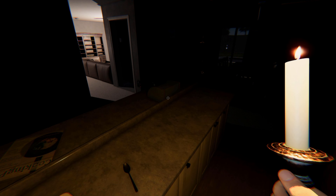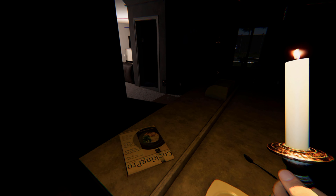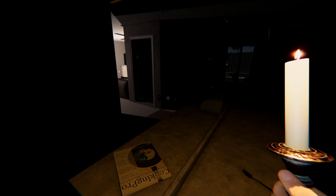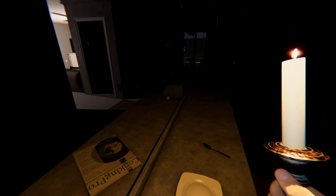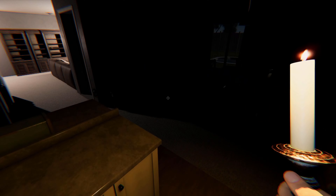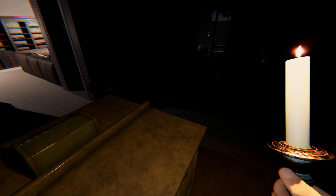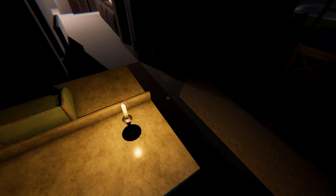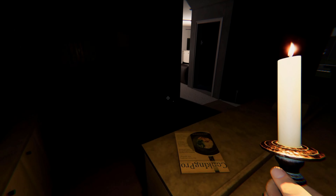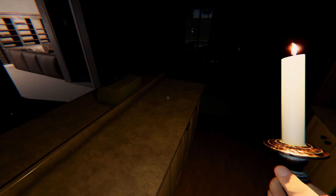If you have an idea of the ghost type — like I think this is a shade — if that theory is correct it will not hunt me as long as I have the candle on. The only way it's going to get me is through a ghost event. I'm trying to get the motion sensor to work — it doesn't look like it's really doing much. I might need to move it. Let me try the wall over here — okay, that's working. I was wondering why it wasn't going off before.